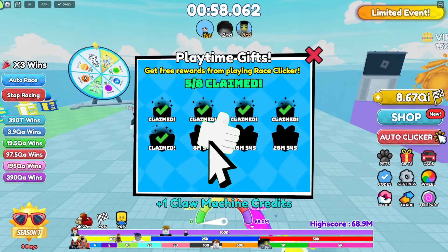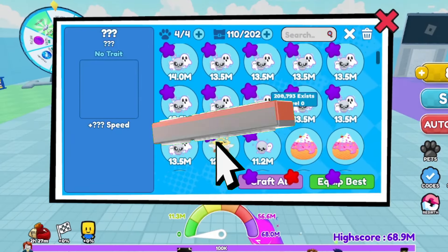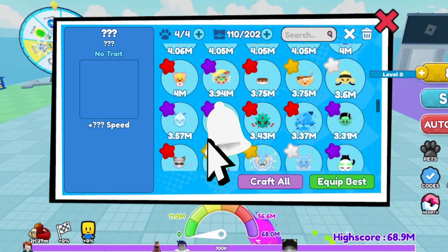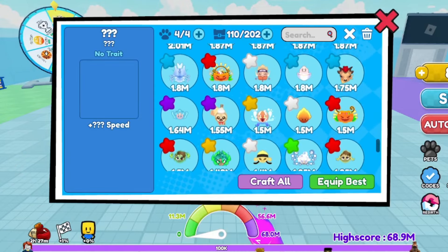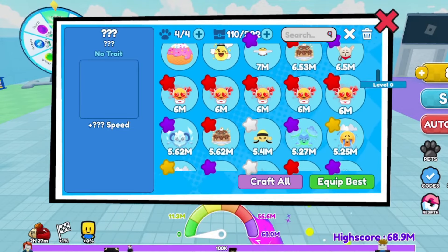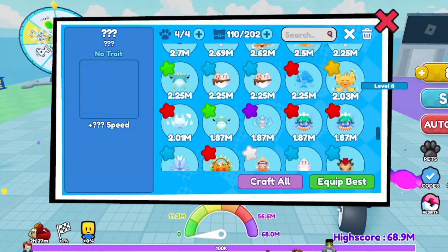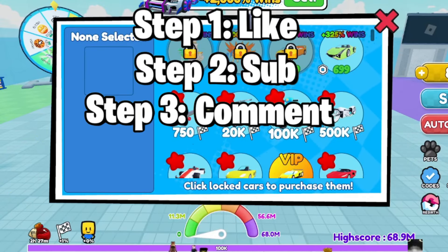Before we get started, make sure you smash the like and subscribe button. I always drop codes after every single update and code drop. I'm also doing a giveaway — giving away free pets to subscribers. Like, subscribe, and comment your username in the comment section for a chance to win free pets and free cars.